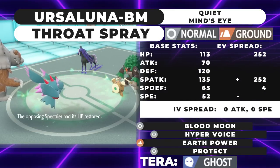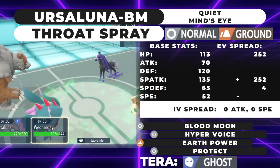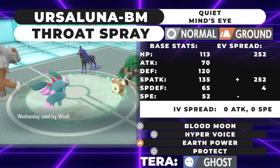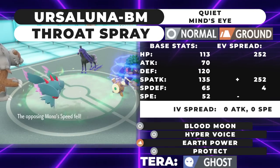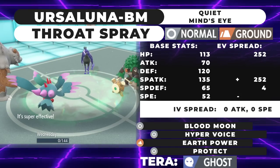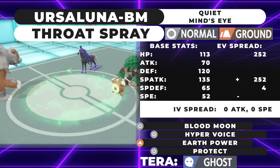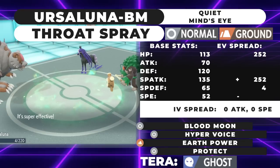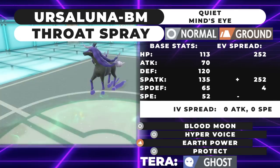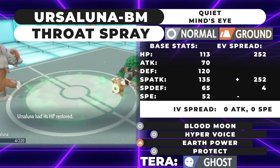It's the Walmart grab-and-go Ursaluna spread: 252 HP, 252 Special Attack, Quiet nature, 4 Special Defense, zero Speed IVs, zero Attack IVs. That allows you to function under Trick Room. Your moveset is Blood Moon, Hyper Voice, Earth Power, and Protect. Your item is Throat Spray, ability Mind's Eye, and Tera type Ghost. Lead off with Tera Ghost to prevent being faked out.